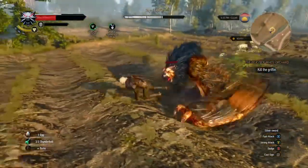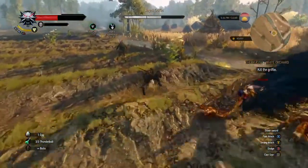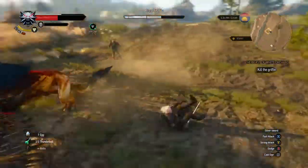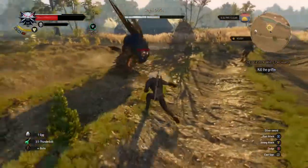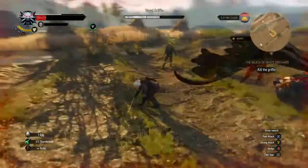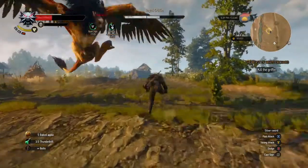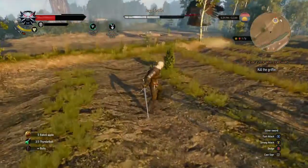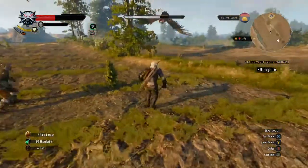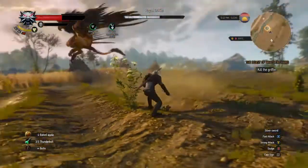Your teammate — your helper, forget his name right now — you want the Griffin to attack him sometimes, because then you can sneak up behind the Griffin and hit him. You want to hit him and get out. Attack, get out, attack, get out. Getting out doesn't always mean backing away — later in the video you'll see where I dodge toward him.